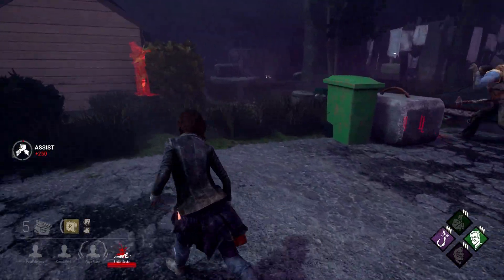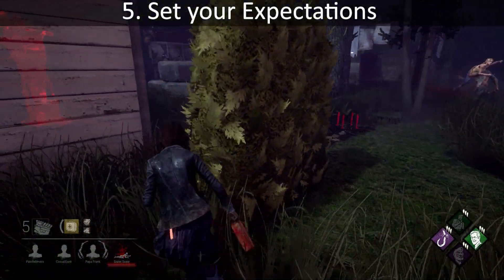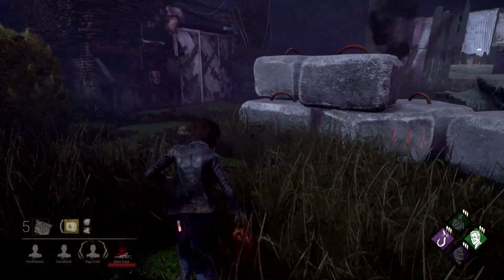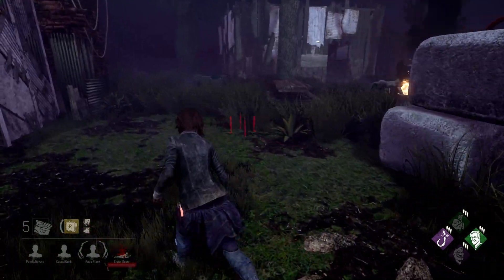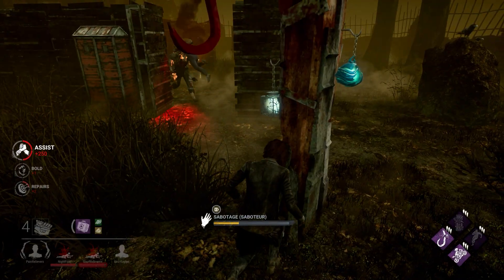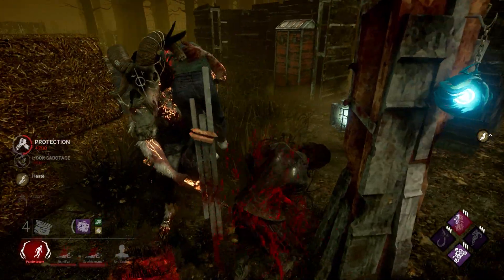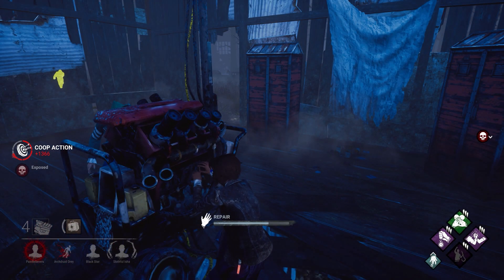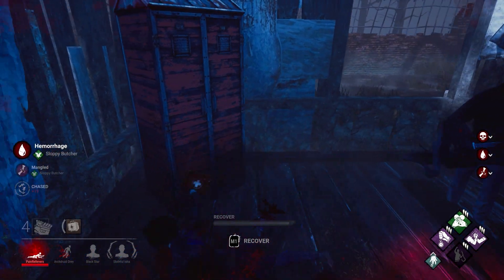With that in mind, you'll need to set your expectations before the match begins. Just because you equipped a certain build doesn't mean you're going to get a chance to use it. Many variables like the killer you're facing, the map you're on, and the behavior of your team can influence the odds that your perks will come into play. So if your build is only working for you once every five games, you may want to re-evaluate your chosen perks.